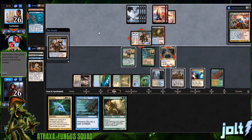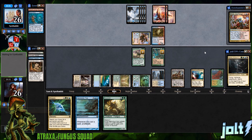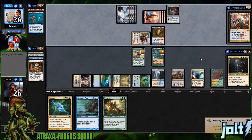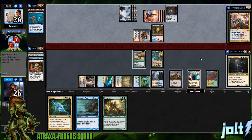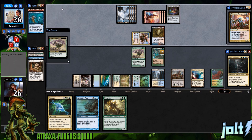You have to wait each upkeep to get those triggers going. It's a lot of fun but sometimes it's like you're trying to build a house out of cards and you know you're never going to stick the roof on — it just always falls down. A little bit frustrating, but hey, that happens. Let's go ahead and remove those spore counters to get a sapling onto the battlefield.